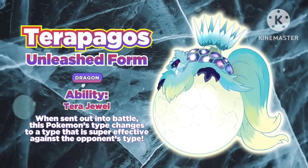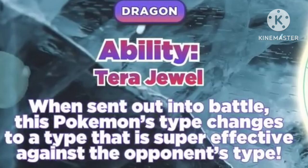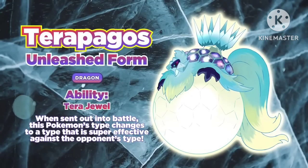His ability is Terra Jewel. When sent out into battle, this Pokémon's type changes to a type that is super effective against the opponent's type. So basically it looks like Legends: Arceus but in Pokémon Scarlet and Violet. In the example, if you send Terra Pegas into battle, it will literally change to counter one of the opponent's weaknesses — it's kind of cool, kind of like Arceus, but you can change it after he switches.